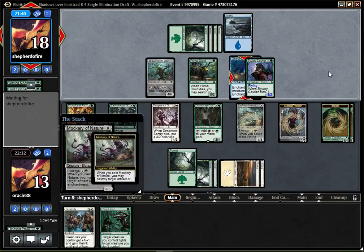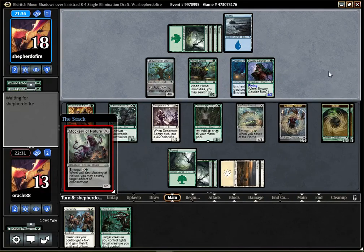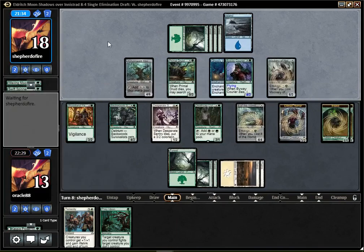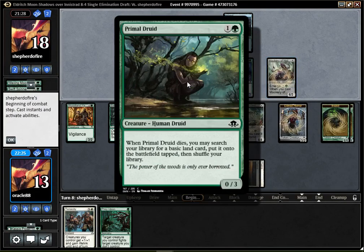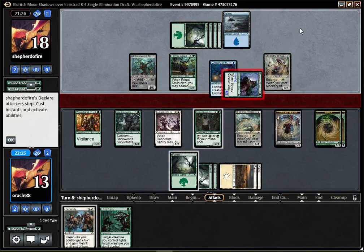Mockery of Nature — and they have to destroy their own... No, they don't. But I guess — how did they cast that? Oh, they sacked the Spinner. Interesting. That's weird. Not sure that's right — I mean, you'd rather just wait and sacrifice the Druid, right? But, oh well.